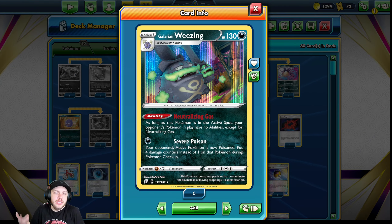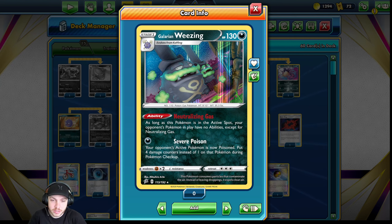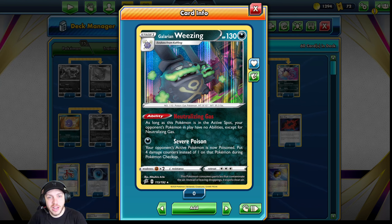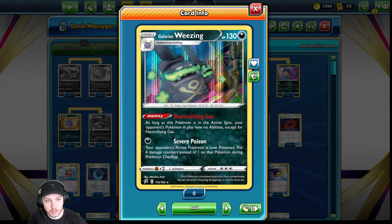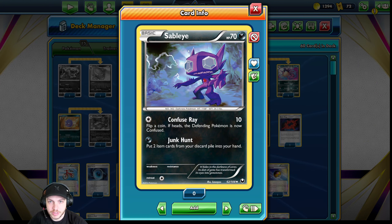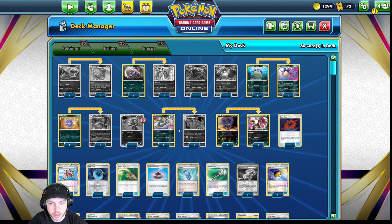Obviously you're going to play Galarian Weezing. You have Neutralizing Gas, which stops abilities — except for Neutralizing Gas itself — while he's active. He also does Severe Poison for one energy, putting four damage counters. And with all the other ways to increase those damage counters, in GLC where things don't have a ton of HP, this attack ends up doing very, very well — as well as just shutting down abilities. Weezing is incredible for this deck. Junk Hunt is the only reason you play this Sableye. It was banned in Expanded for a reason — Junk Hunt is really good. If you're playing Dark, you kind of just have to play it or you're playing it wrong.